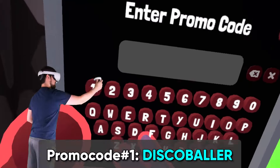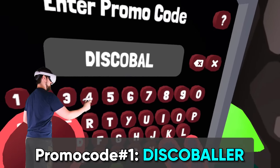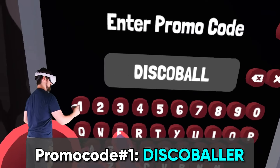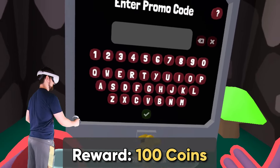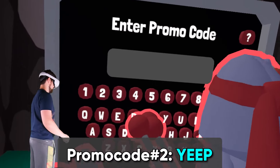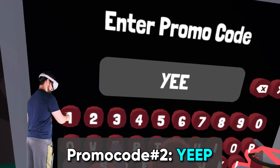The first code is D-I-S-C-O-B-A-L-L-E-R — disco baller — and it gives you a hundred coins. I think you can also put in code YEET, like the name of the game, and it'll give you something.